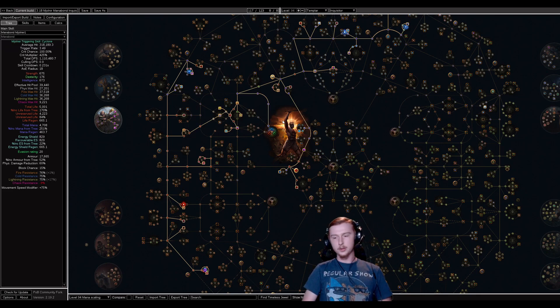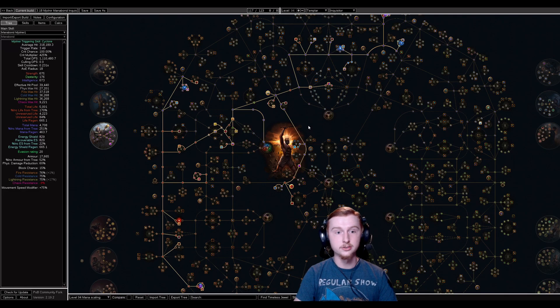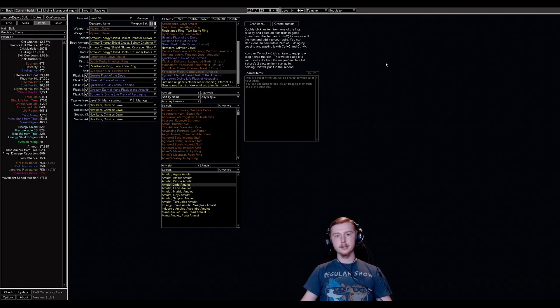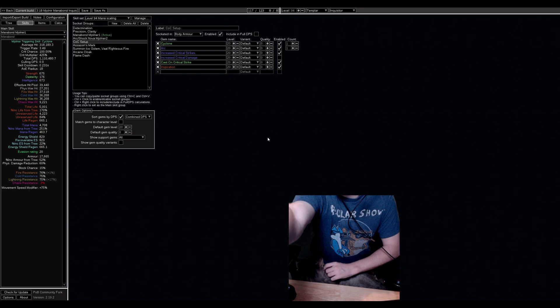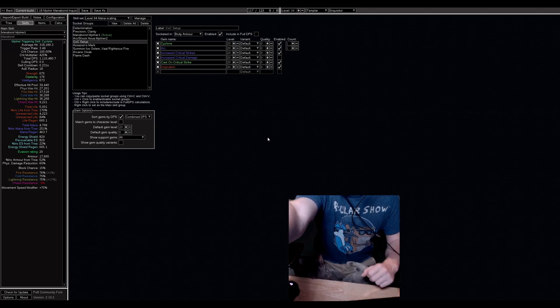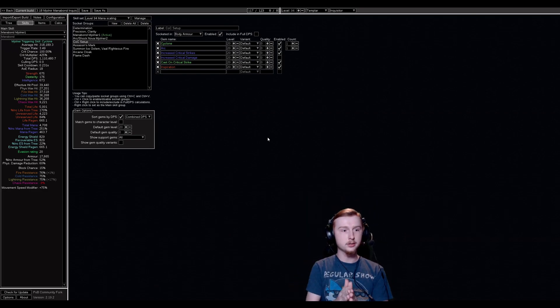That pretty much covers the build overview. Next we're going to move on to skill gems. Before that, I wanted to talk about Pantheon and Bandits. You're going to kill all Bandits. Your Pantheon is going to be Freeze Immunity and Reduce Chill Effect with Solaris, and your minor Pantheon will involve handling Chaos DoTs — you could also use it to handle Corrupting Blood or other effects as you see fit. Also, the cat's name is Jax and he may well be disturbing me during video making and streaming.